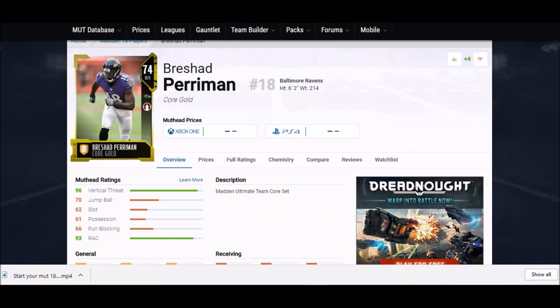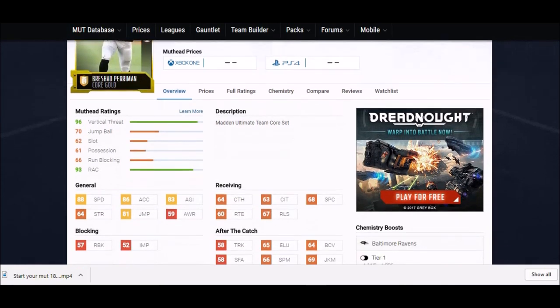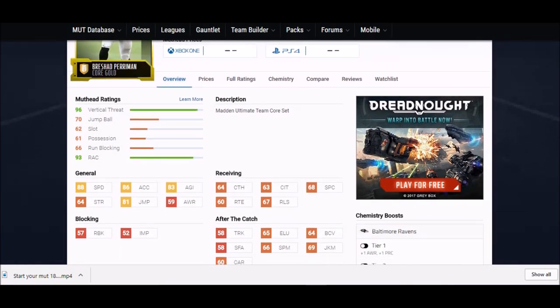Does anyone still remember Breshad Perriman? He was the hype beast two years ago as a rookie but hasn't done much in the NFL. He's still a really good Madden player though — six foot two, one of the tallest guys on this list, and one of the fastest: 88 speed, 86 acceleration, 81 jump. That six-foot-two frame should give him some advantages over corners. His catching stats aren't great but he's still solid in the game.